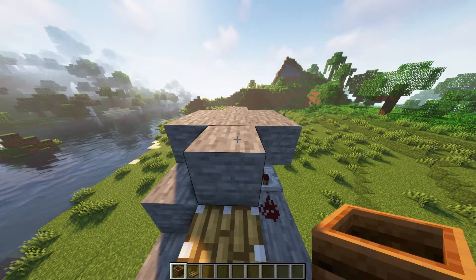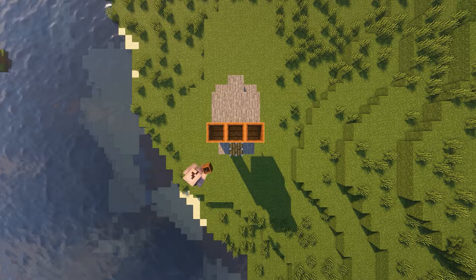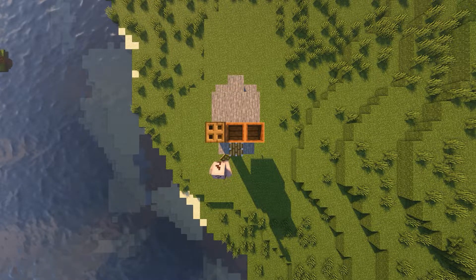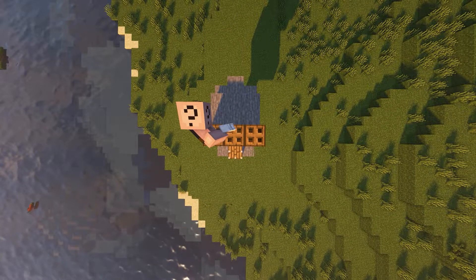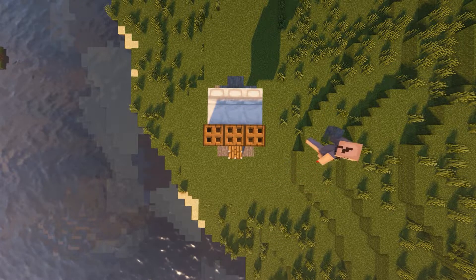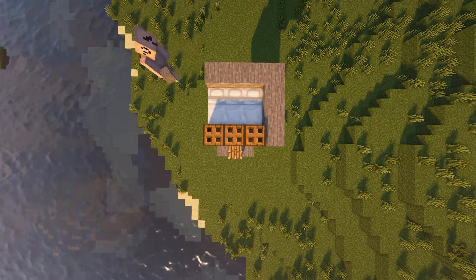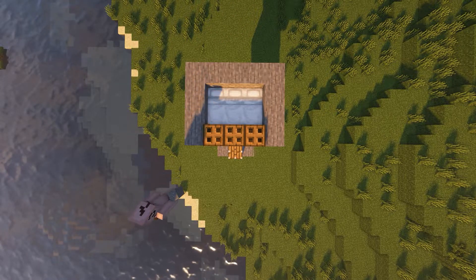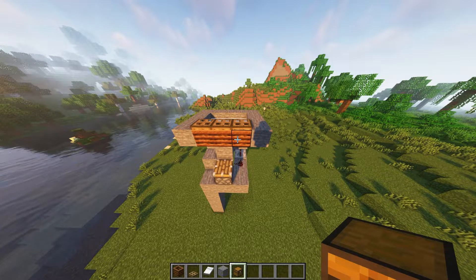Now add 3 composters on the block next to the piston and add trapdoors on top of them. Next place 3 beds next to each composter facing outwards.